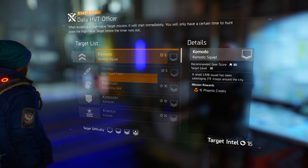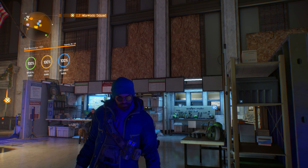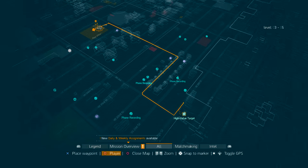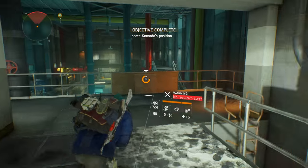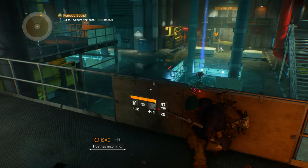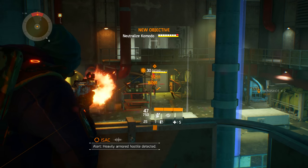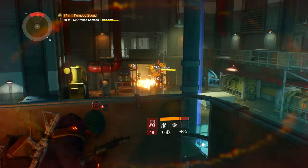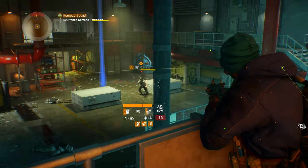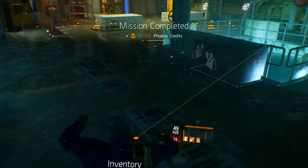Let's show you how this works. We'll start off by picking up the Komodo Squad for a total of 5 target intel. This will reward you with 15 Phoenix credits. Once you've accepted these missions, they'll pop up on the map with the same symbol as the search and destroy targets. Once you're prepped, make your way to the marker and get ready for a fight. After initiating contact with the enemy, you'll only have a few minutes to complete the mission. Their format is fairly simple — all you have to do is take out a few waves of enemies before the boss eventually spawns. Once you've cleaned up all the adds and burned down the boss, you will have completed the high-value target mission, earning yourself a nice bunch of Phoenix credits as well as a high-end reward.